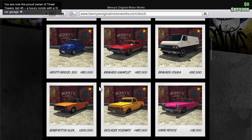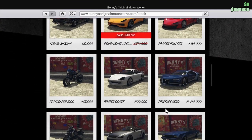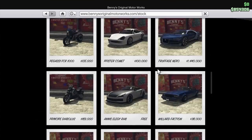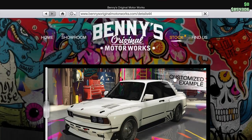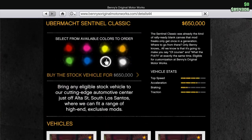I'm gonna try to buy the most expensive one that I can. The Greenwood — oh the Central Classic, that's the one you got for free during that one event. Alright, so you're gonna buy the stock vehicle.